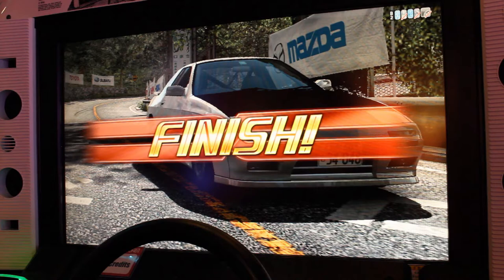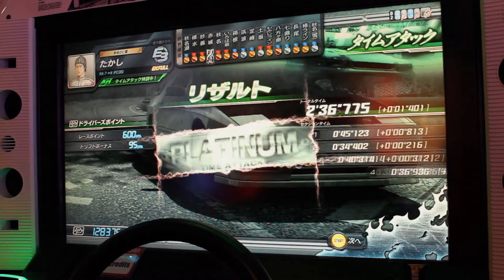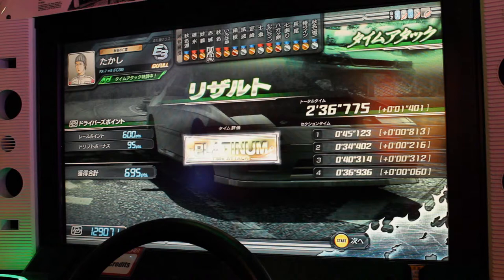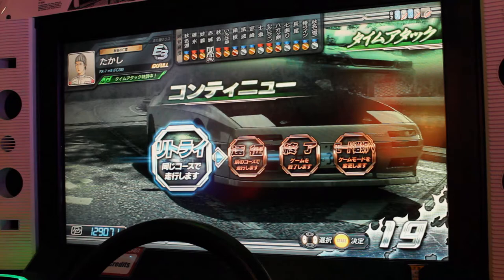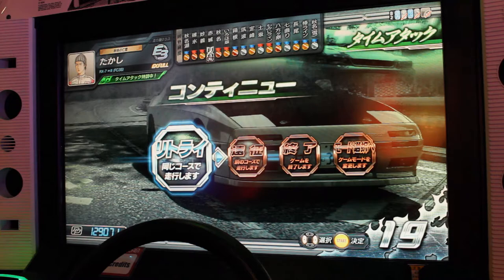Takashi only hit one wall and still managed to finish over 7 seconds underneath the Platinum cutoff. Even for himself, who specializes in Akagi, this was a very fast time, and actually would be a top 10 time on the machine he played on. Don't be discouraged if you can't emulate a run like this — instead, use this as a best case scenario for your run. And as always, experiment with your technique and discover what works best for you.